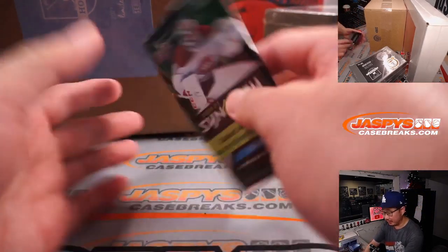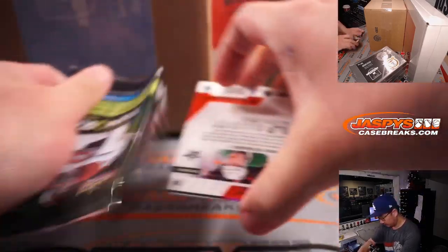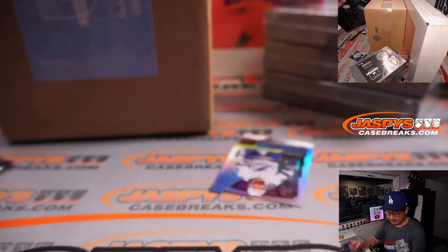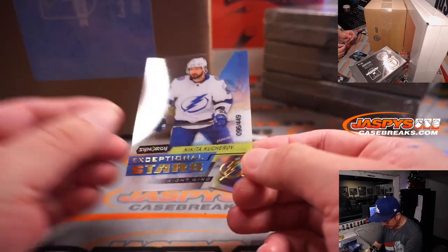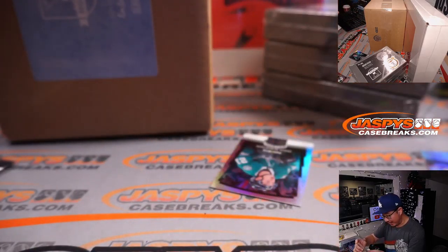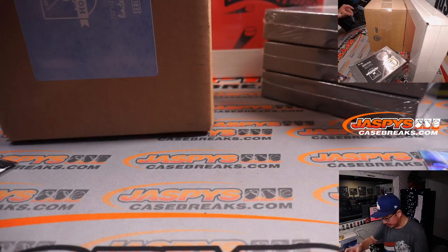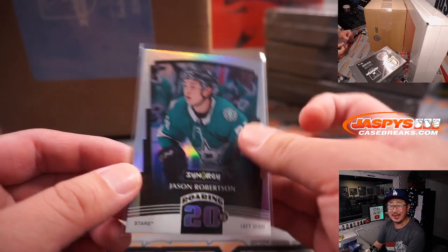There's the mixer right here, which will be in a different video. We got Miro Heiskanen, 96 out of 49. Nikita Kucherov. And for the Stars — not Sharks, Stars — we got Jason Robertson. Different S team.